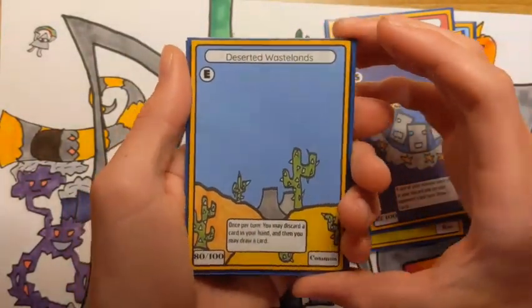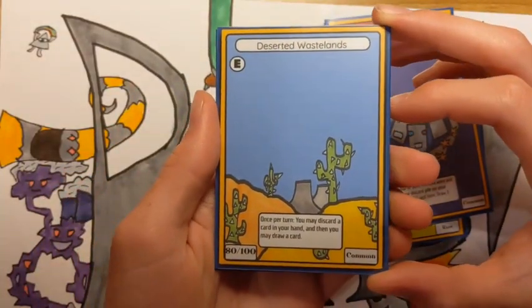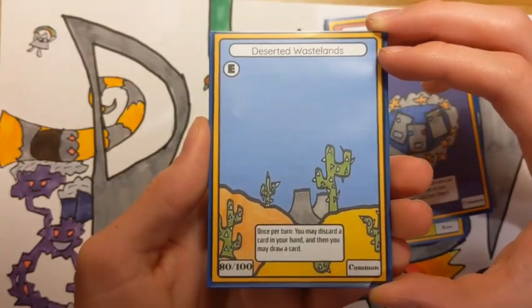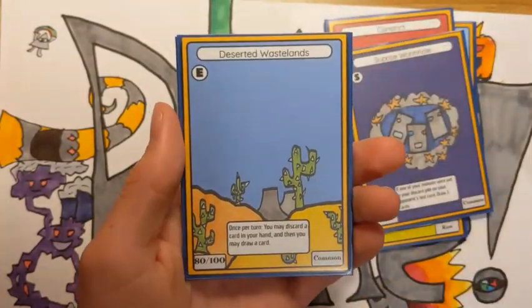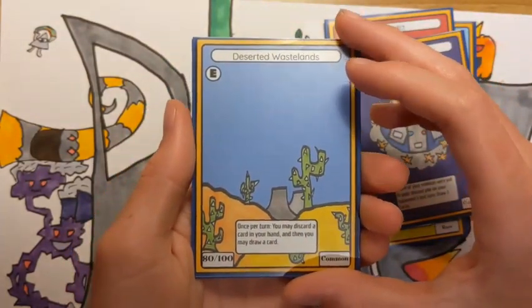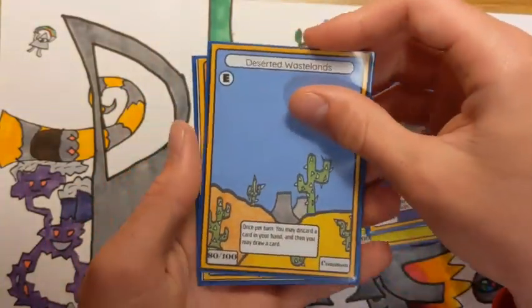Deserted Wastelands is the next card. I think it's the last environment you guys get to see. It's a decent card. It says: once per turn, you may discard a card in your hand, and then you may draw a card. Basically you get to kind of search through your deck — you don't really get to look, but you still get to decide what you want in your hand and what you don't. Definitely a really powerful card.